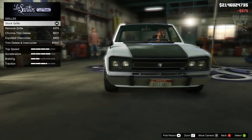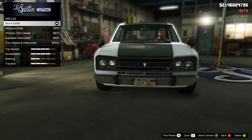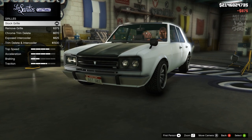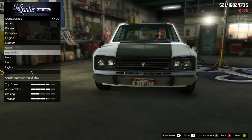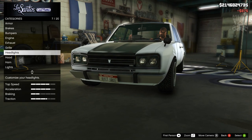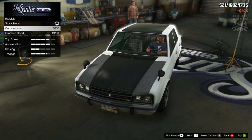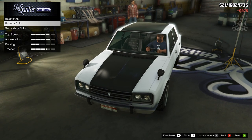Moving to the grill — we're not going to change anything there. The car in the film does have a grill behind the grill, so we're staying stock. For the headlights we're also staying stock, and for the hood we're going to stay stock as well, since the other options just look too crazy.